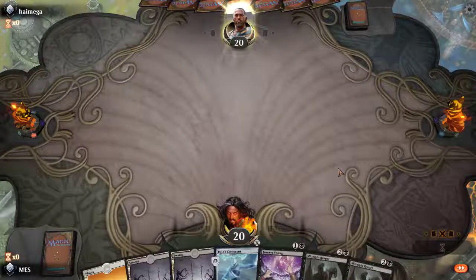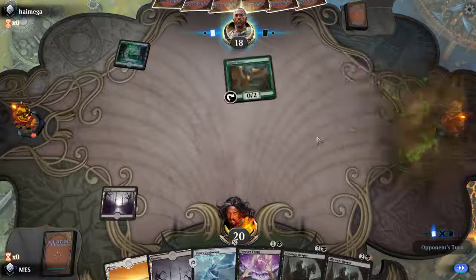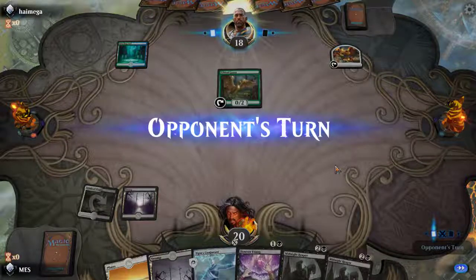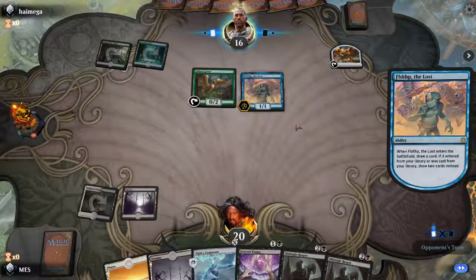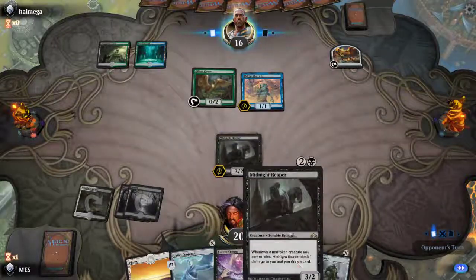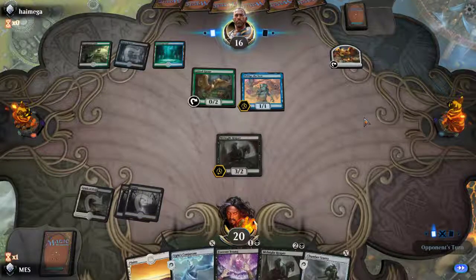We've got 3 lands and some Reapers. Going for turn 3 Midnight Reaper, and then hopefully turn 4 Reaper drawing cards. We just need to find a cool combo solver and we're kind of going off. If they can't interact this turn specifically, we're gonna have a great turn next turn. I wish we could play 8 copies of Midnight Reaper — we sort of do with Forever Young and Mausoleum Secrets. Don't play Oko — that would be sad. Oh no — what did I just say?